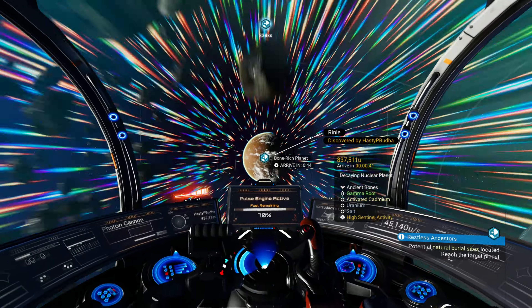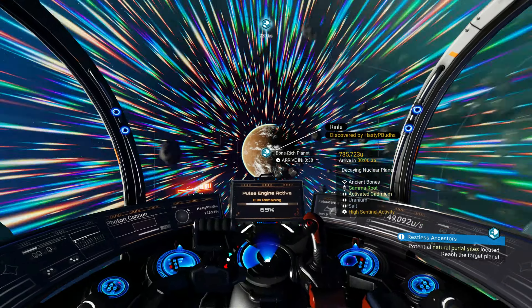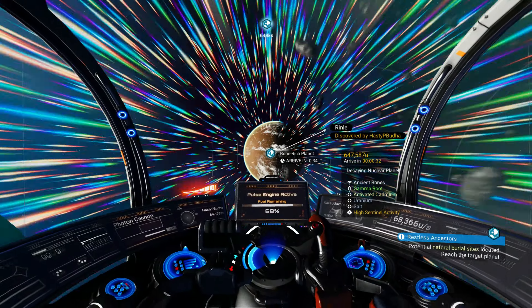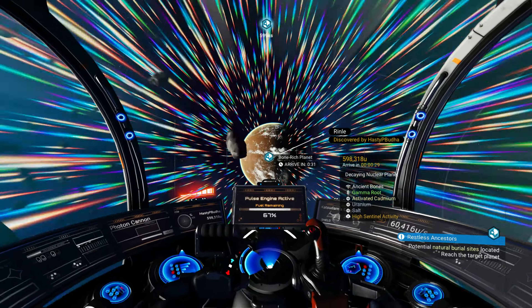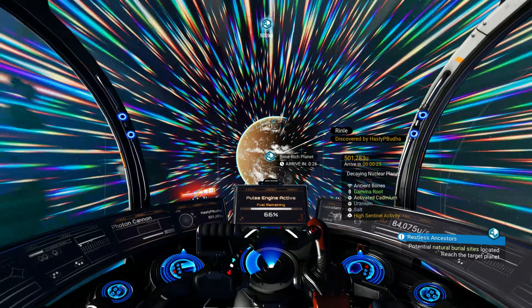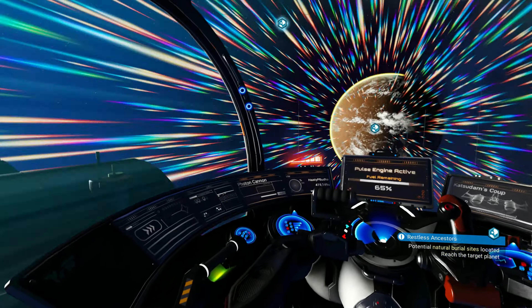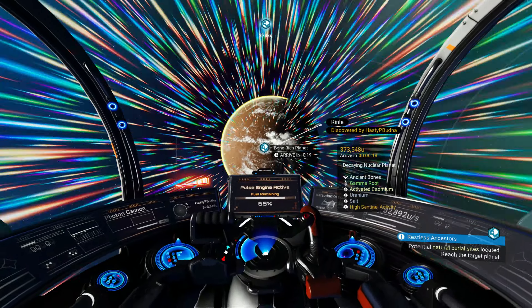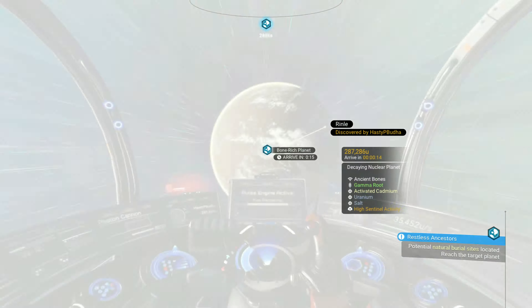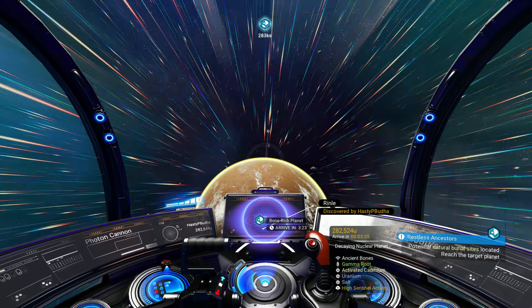44 seconds to atmospheric entry. This planet already discovered by Hasty P. Buddha. Then it's unlikely that the other planet is undiscovered — probably discovered by somebody as well and I just didn't notice. Engine integrity seems to be holding. It looks more and more like our trajectory is going to carry us right into the day-night terminator. We're going to need to rotate more along our Z-axis to maintain a proper trajectory into the atmosphere.